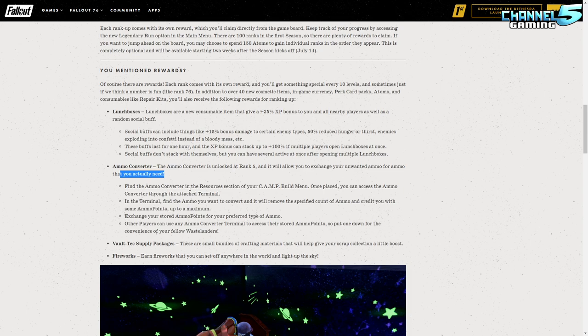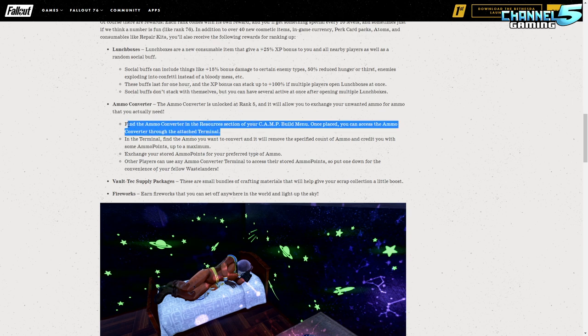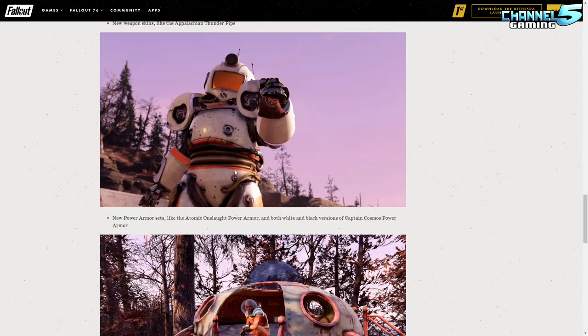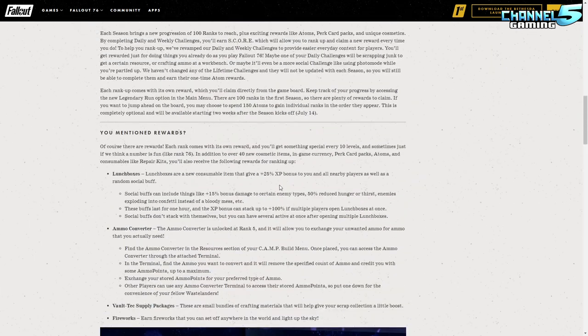They're also adding an ammo converter, unlocked at rank five, which lets you exchange unwanted ammo for ammo you need. You cash in your ammo for ammo points and convert those into ammo, but there is a net loss — you can't just craft 5.56 rounds and convert them 1:1, so you're better off selling your ammo and buying what you need. Other rewards include vault tech supply packages, fireworks you can shoot into the sky, and aesthetics like the Appalachian Thunder pipe and the new Atomic Onslaught power armor.